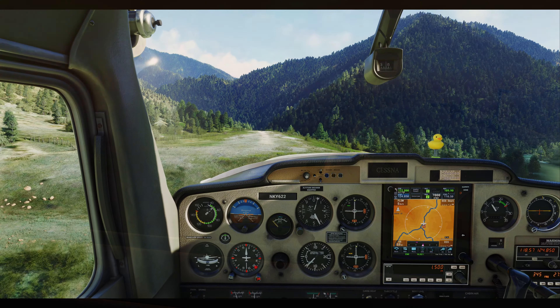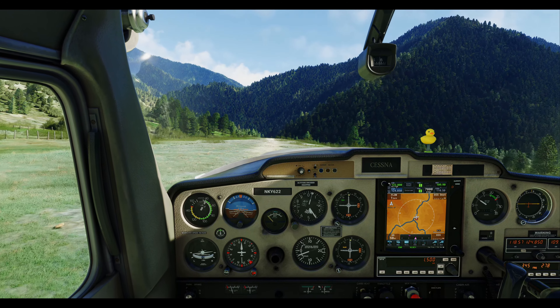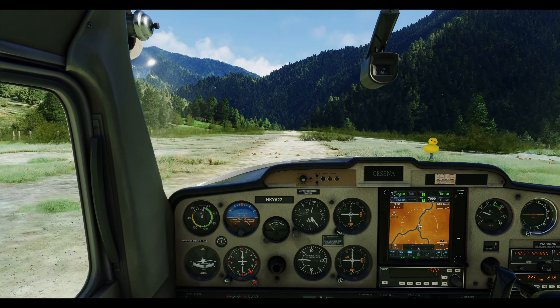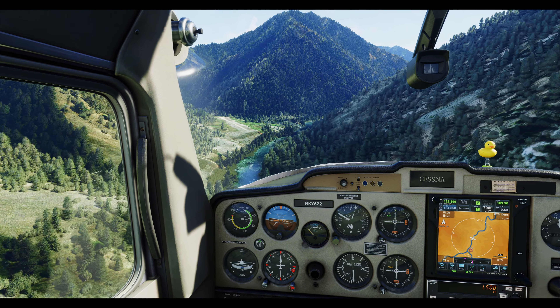Let us reminisce about the previous tech tip where we encountered a colossal conundrum in the realm of simming. Picture this: your aircraft's nose behaving like an overexcited puppy desperate to fetch a stick. Give those controls a delicate tug and whoosh, your propeller skyward. A gentle nudge, on the other hand, leads to a lightning-fast ascent.